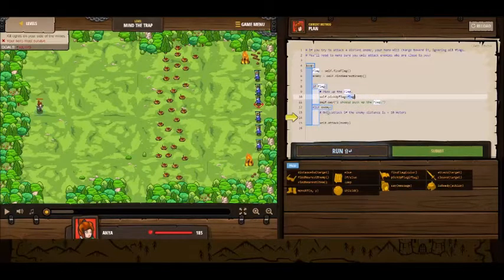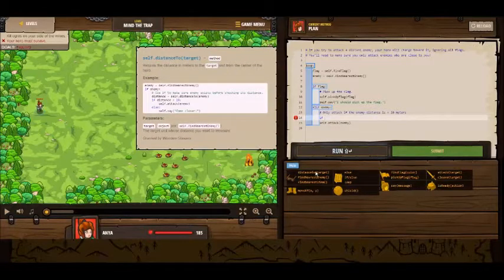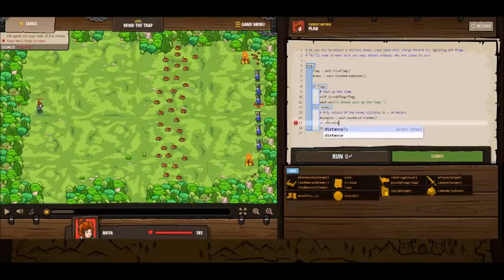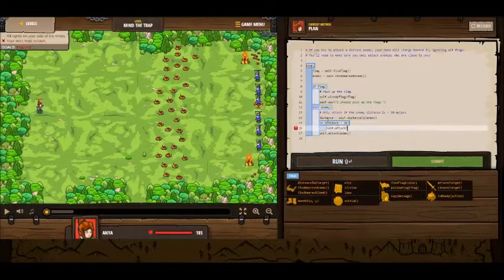Else, if the enemy exists, however the enemy has to be less than 10 meters. So we've got to declare distance as self.distanceToEnemy. If distance is less than 10, colon, then we're going to want to attack the enemy.